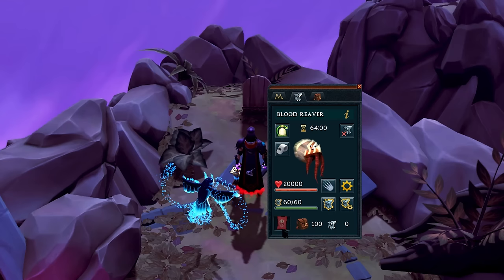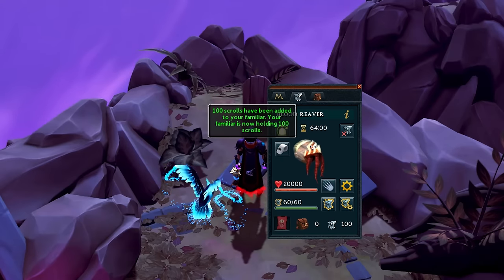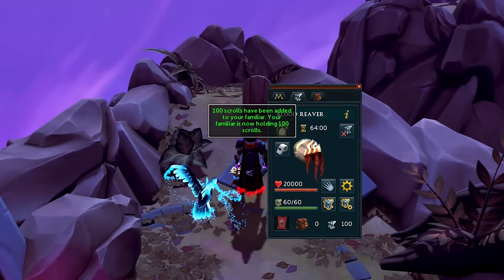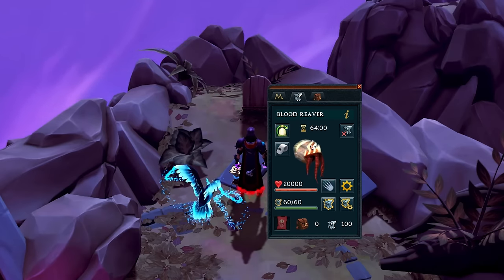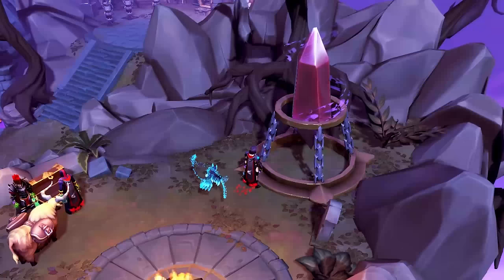I want to talk about using a blood reaver familiar. You're going to use this familiar to heal you throughout the fight automatically by storing scrolls in it and setting the auto fire function to use a scroll every 9 seconds or so. Every time you teleport back to War's Retreat after a kill and use the crystal, it should be healed back to full health and will never die, assuming you have the unlock.